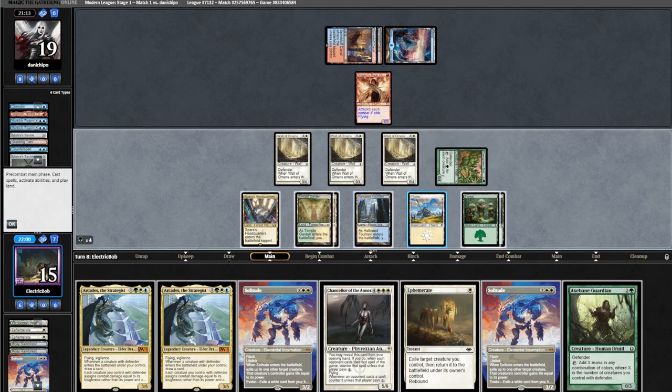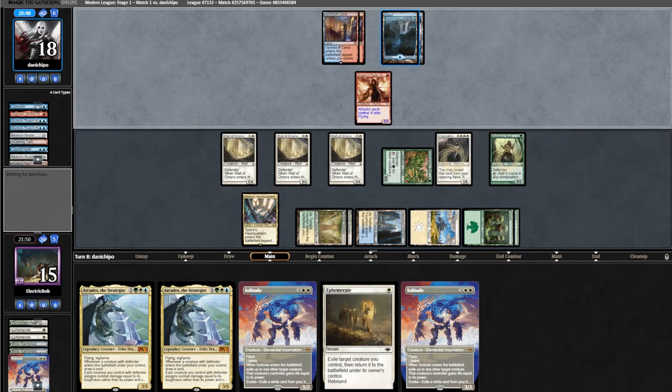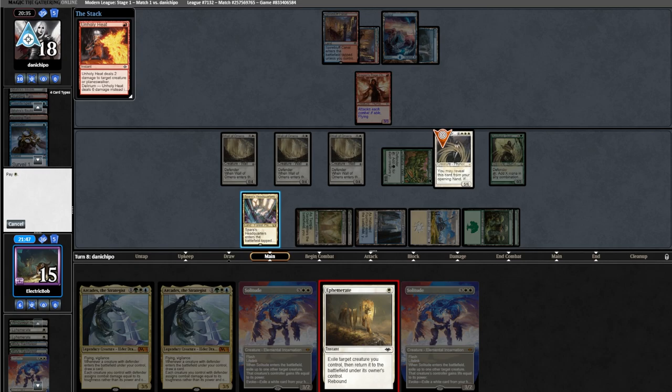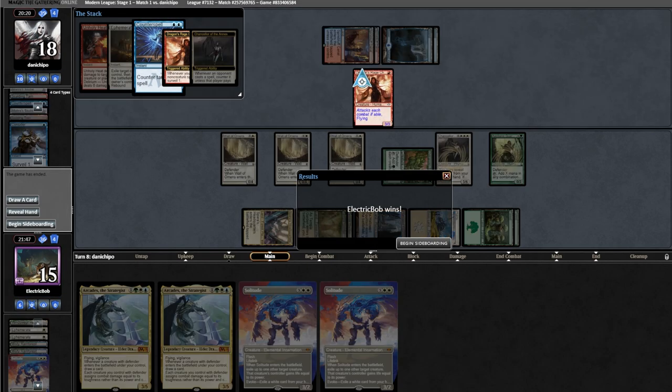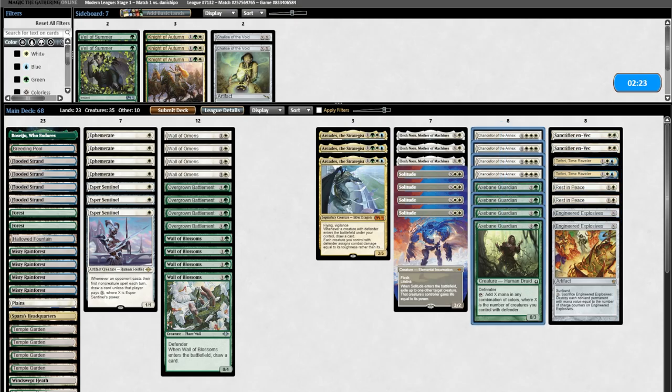Now we get to resolve a Chancellor and this game should be over. We find Axe-Vine Guardian and take the opportunity to resolve both Chancellor and Axe-Vine Guardian. Opponent runs out of islands, casts an Unholy Heat, surveils, considers — so we go for an Ephemerate. Opponent goes to Counterspell it, but Chancellor triggers again, countering their Counterspell, and they scoop it up. What a great way to win!